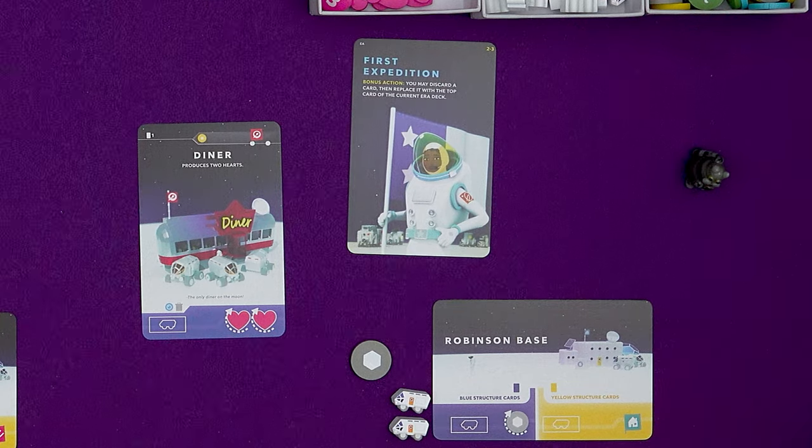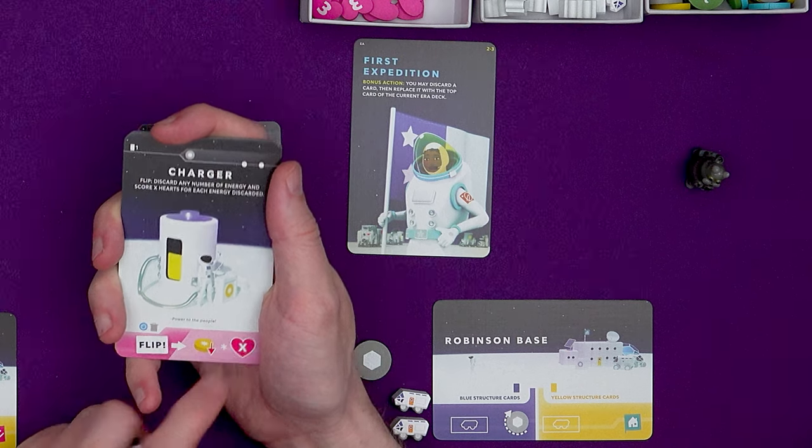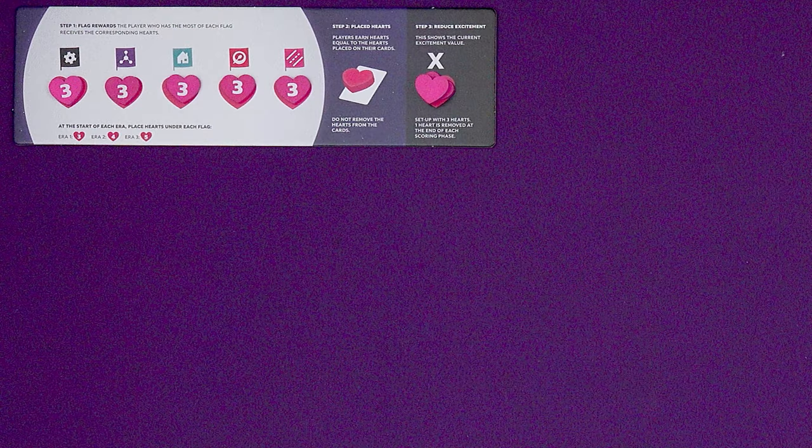There are also some cards that refer to X. This is the excitement value and it's equal to the number of hearts placed under the X on the flag rewards board. At the start of the game we put three hearts on there, so X is three in era one, but it will reduce by one every era. So in era two X is worth two, and in era three X is only worth one.